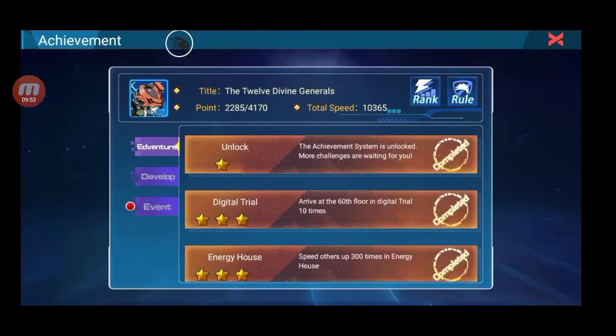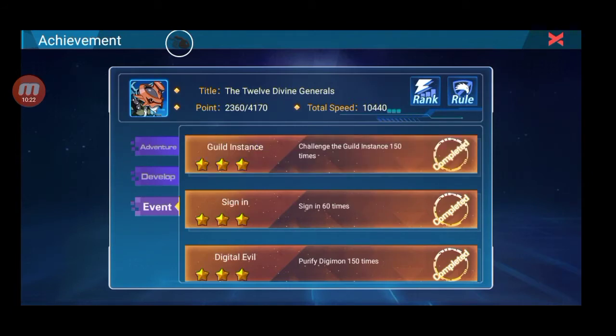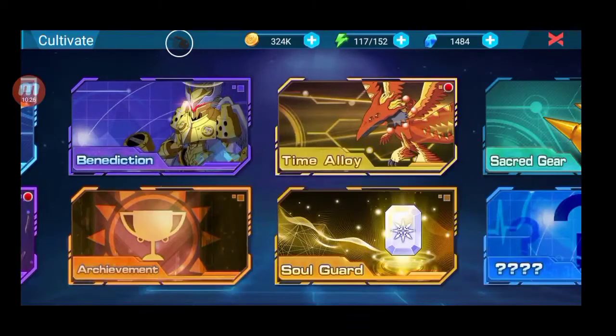Yang kedua adalah assignment guys. Disini adalah pencapaian kalian untuk menambahkan total speed juga. Jadi untuk menambahkan total speed bukan dari makanan aja, dari assignment juga akan bertambah. Contoh gue baru dapetnya 60 kali, baru 60 kali, berarti 2 bulan kalau gak salah. Ini menambahkan 10.440 total speed gue.